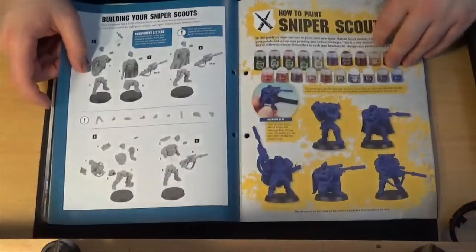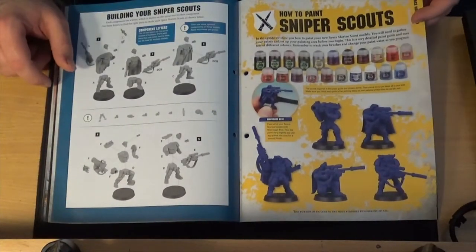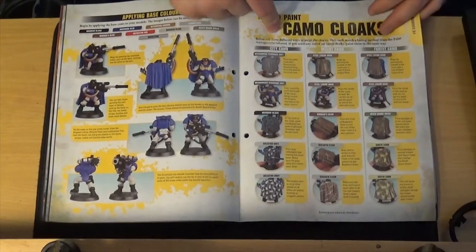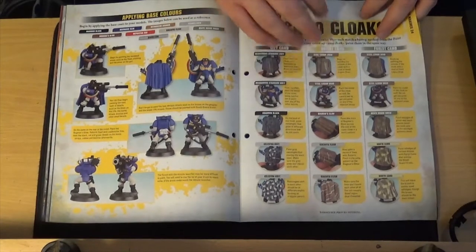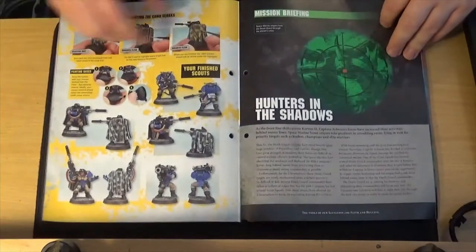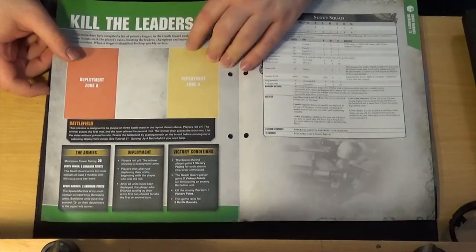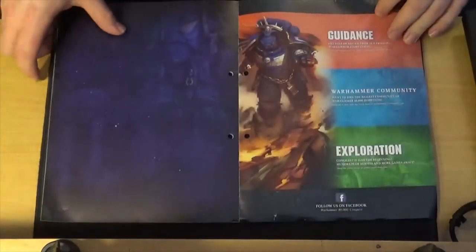How to build your Space Marine Scouts — assembly pieces — and how to paint your scouts. Obviously you're going to paint them as Ultramarines. They're showing you how to do some camo work, which is pretty cool — something Games Workshop hasn't done quite recently, so that's pretty good. Going through each step, showing you how to paint each bit. The mission briefing is called Hunters in the Shadows, and the actual mission itself is kill the leaders. Then they give you the data sheet for the scouts.